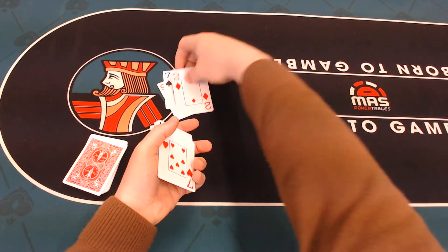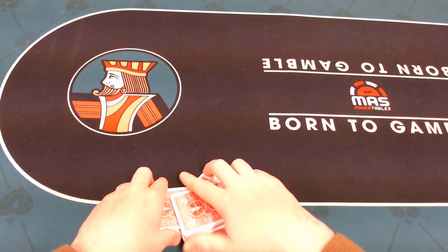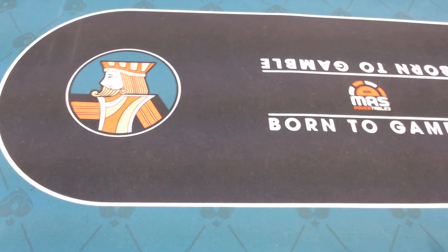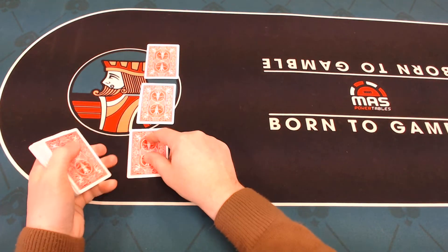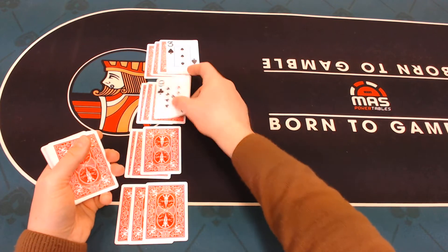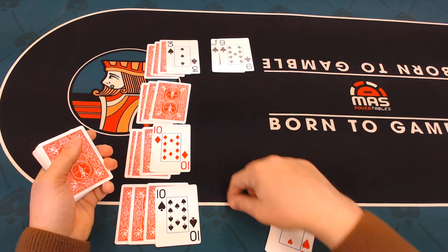Oh yeah, that's where the two of diamonds was! So okay — again, you put down one, two, three, four rows: three cards face down in each row, one card face up. The third card starts off your foundation. We're looking for clubs at the top there, and any jacks can start us off.